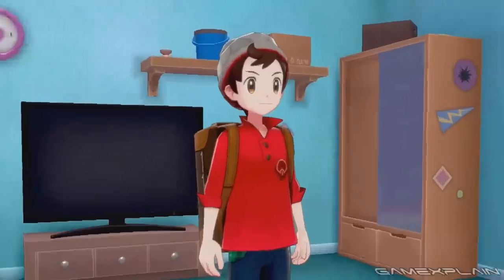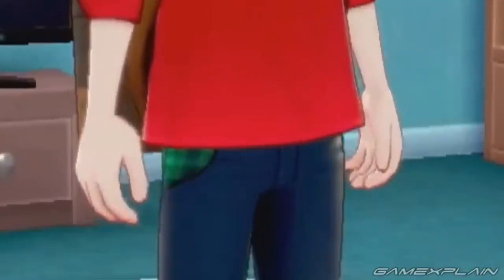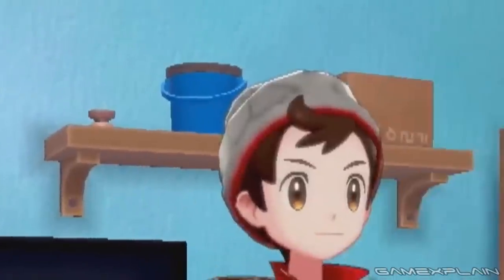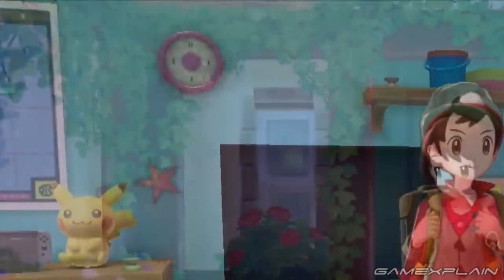We then get our first look at the male trainer. He's wearing a stocking hat, a red polo shirt emblazoned with a Pokéball symbol on the chest, a green plaid shirt beneath his polo, and jeans with fade marks and a tuft of fabric at the right knee. Behind him we see more of his room including a clock, a shelf with random objects including a bucket, and a wardrobe with stickers on the side — including what looks to be a blue and yellow Thunderbolt pennant that seems like it could belong to some sports team. On the left is a stuffed Pikachu that seems taken directly from Let's Go Pikachu and some kind of poster, possibly a map of the region. The transition also partially hides the Switch next to Pikachu.